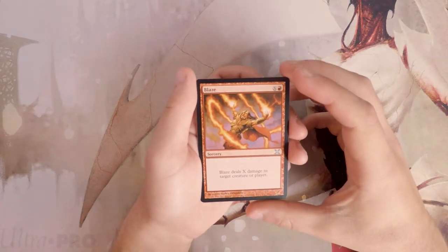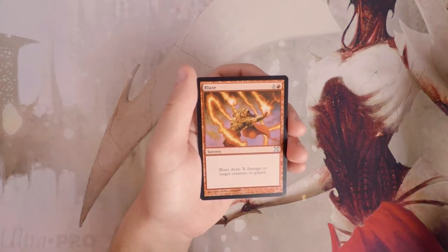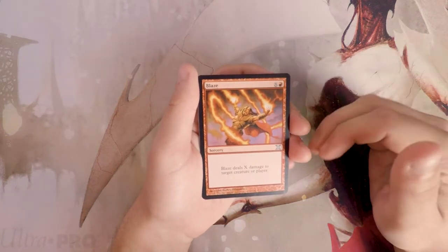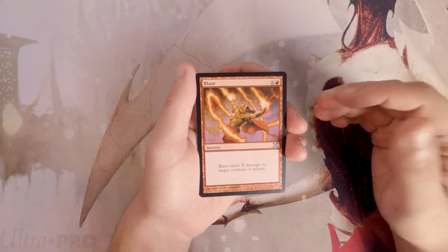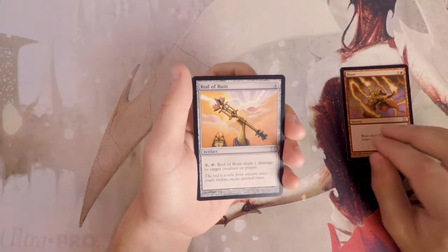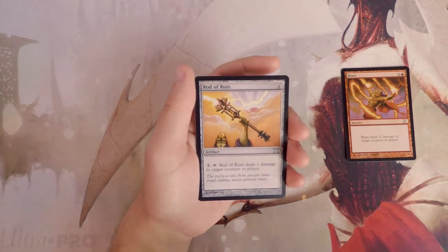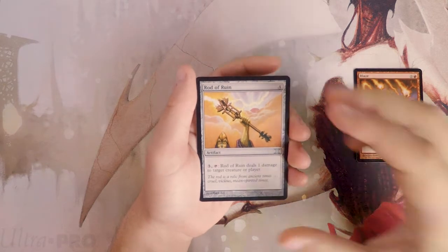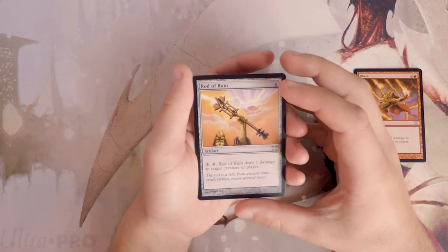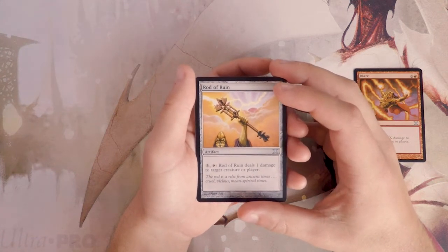Blaze is a sorcery for X and a red — it deals X damage to target creature or player. This is a very, very good spell in draft. It's a removal spell when you need it to be and a finisher when you need it to be. It's absolutely fantastic, definitely a first-pickable card, and one I like very much out of this pack. This definitely outweighs Terror.